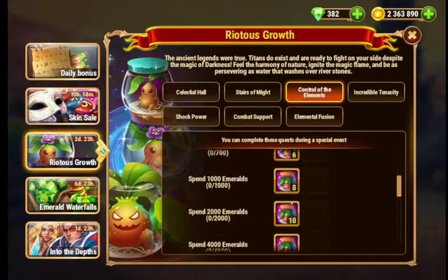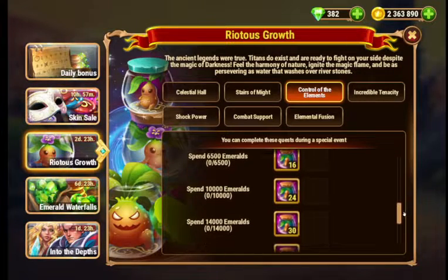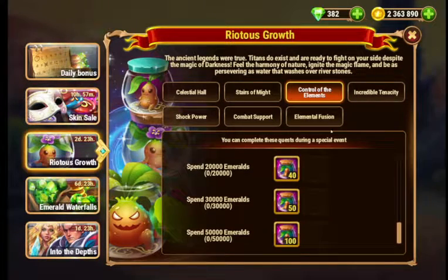Next one is Control of the Elements — Spend Emeralds. The first ones start off pretty small, they actually don't get that big too fast, but then they go up to 50,000.